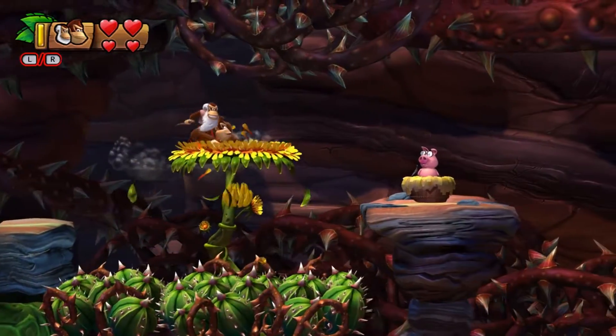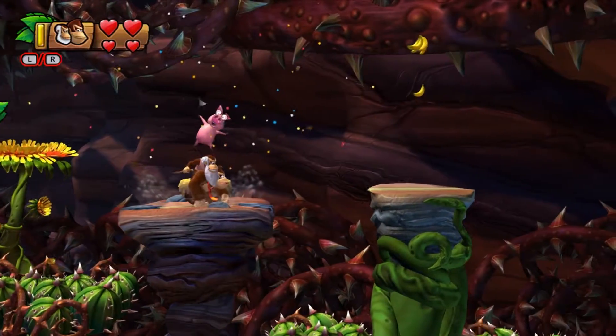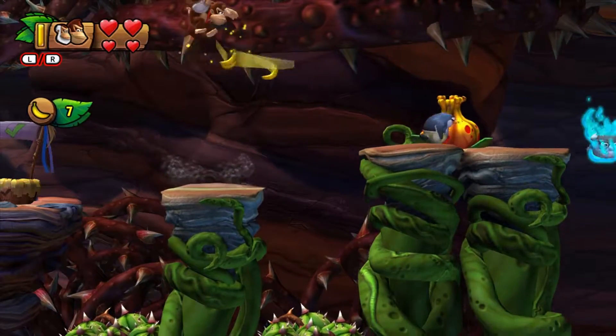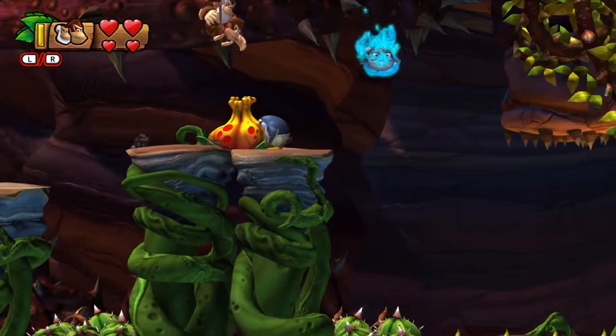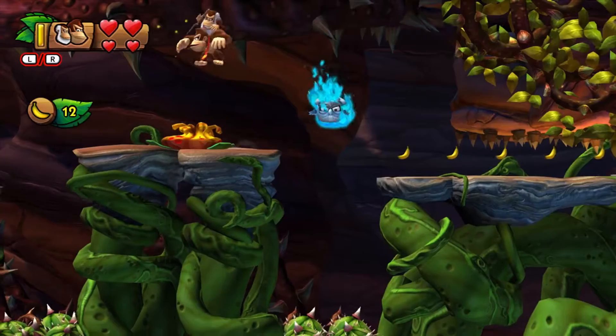We could go underneath here as well because we have Cranky Kong. If you notice we got 100 bananas, we could have gotten ourselves a red balloon, but we already had max so nothing happened. I really wish if you had 99 balloons they would give you a banana coin instead — that might be preferable.